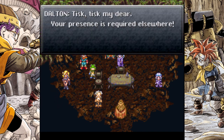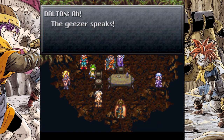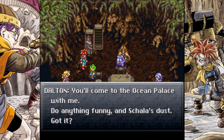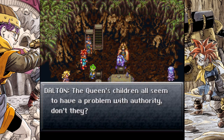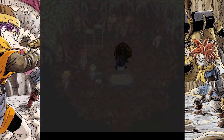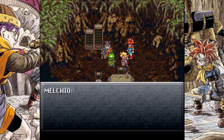Dalton! Your presence is required elsewhere. Dalton, you leave her alone! I'm all over the place with these voices. The geezer speaks. Silence, old man. You'll come to the ocean palace with me — do anything funny and Schala's dust, got it? The queen's children all seem to have a problem with authority. Stay back — the life of this woman means nothing to me. Shall we get going Schala dear, your mother awaits. Melchior! I'm all right. But we must save Schala or else... Impossible.